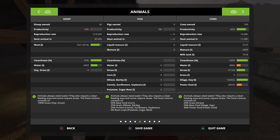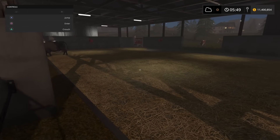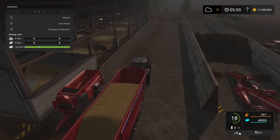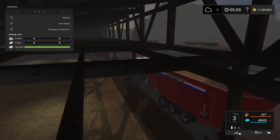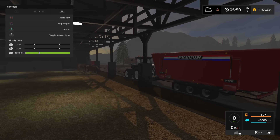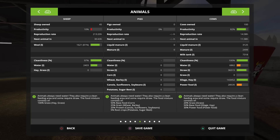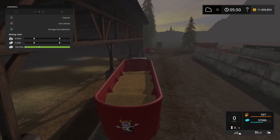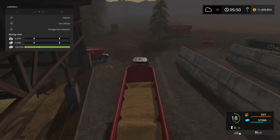So yeah, when you get up to this point where you've got a lot of cows, I can see this thing being very useful. Another nice use of this thing: if you fill it completely up with straw, you can unload it straight in here and fill up your straw portion — your bedding. So there we've hit the max capacity, but look at that — it's a quicker way to fill your cows up with bedding.